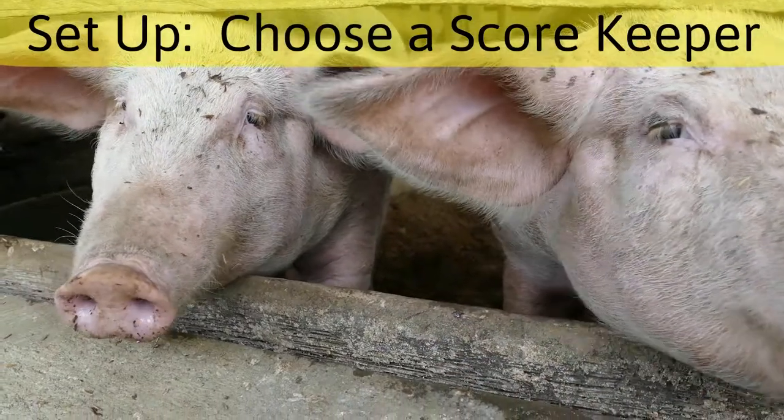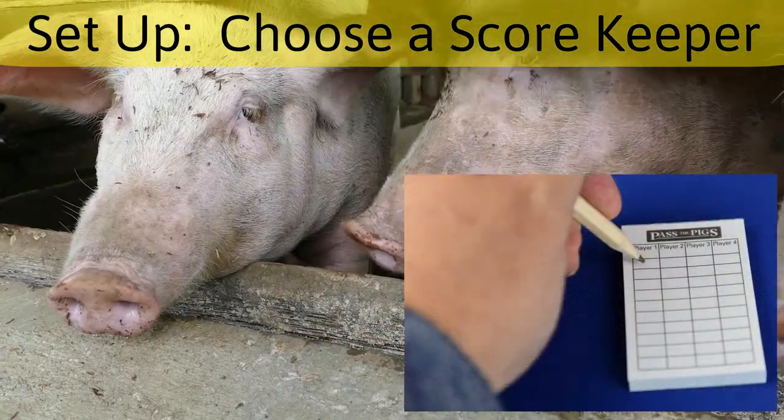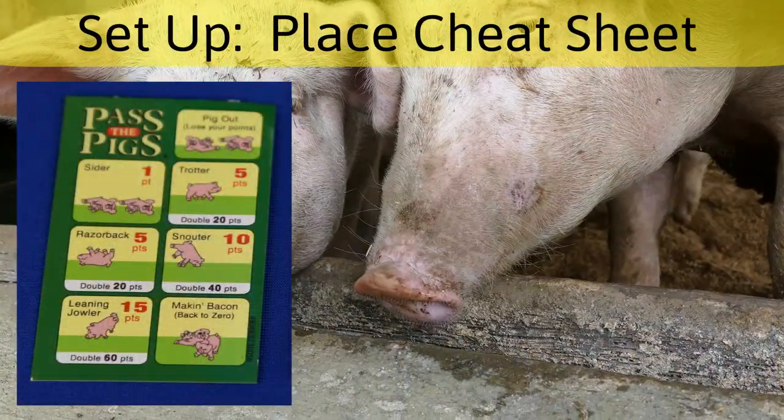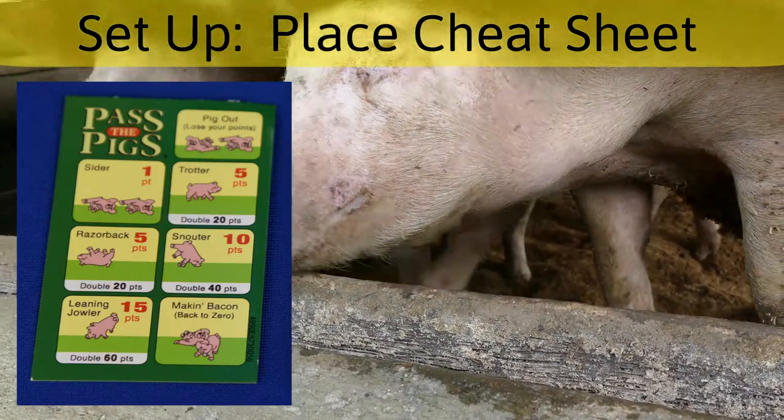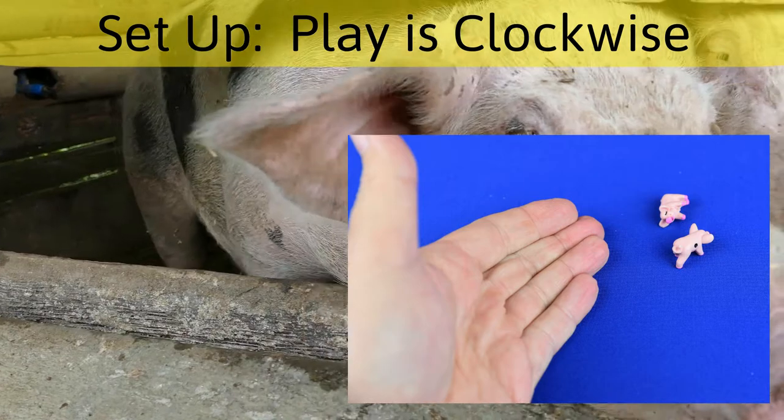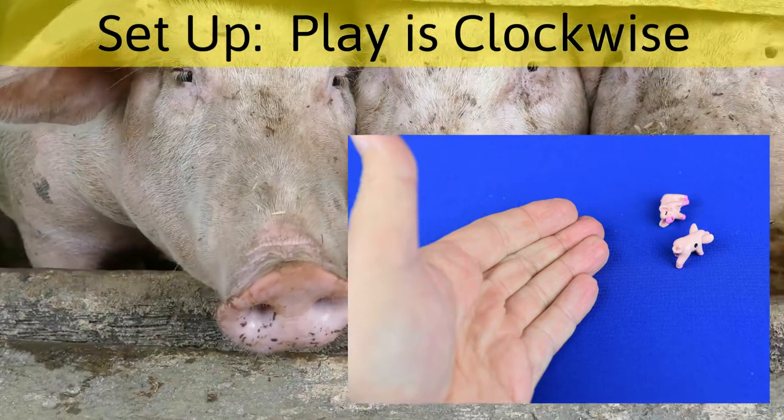To set up, one player needs to be selected as the scorekeeper. Place the scoring cheat sheet on the table so that all players can be reminded of how the scoring works. Next, choose a player to go first, and then play will continue clockwise around the table.